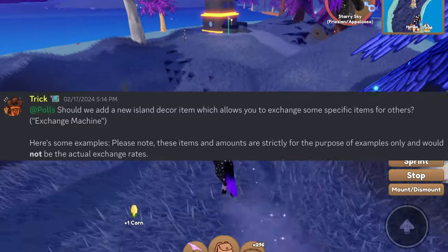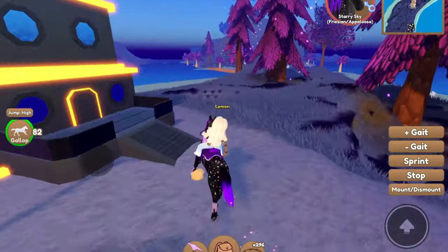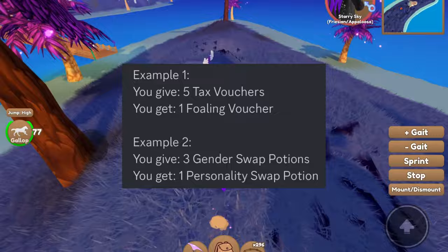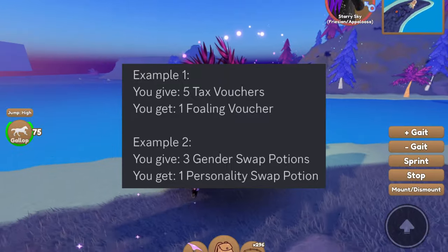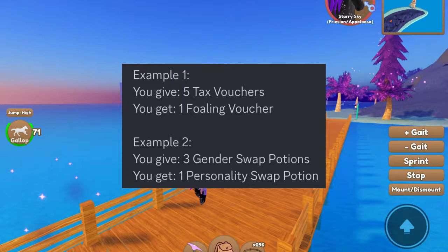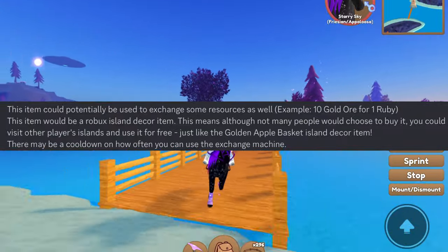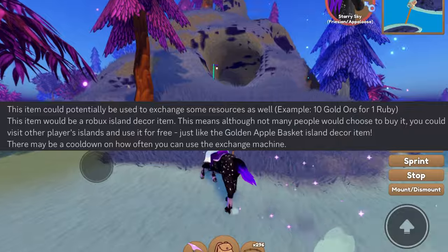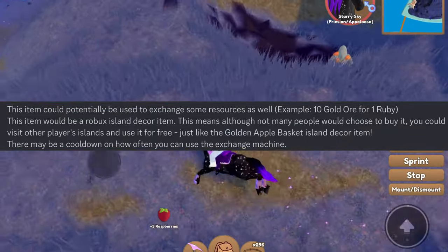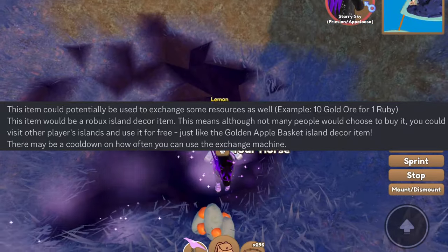For example one, you give five tax vouchers and you get one folding voucher. For example two, you give three gender swap potions and you get one personality swap potion. This item could potentially be used to exchange some resources as well — for example, 10 gold ore for one ruby.